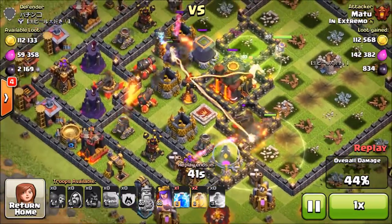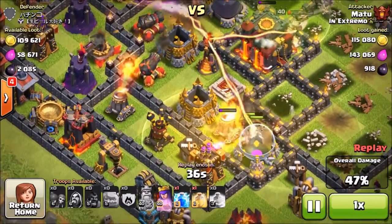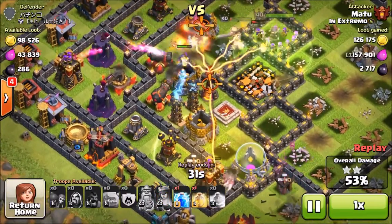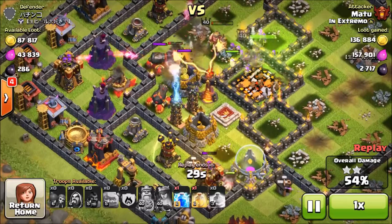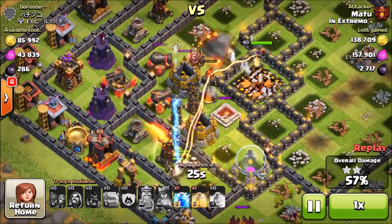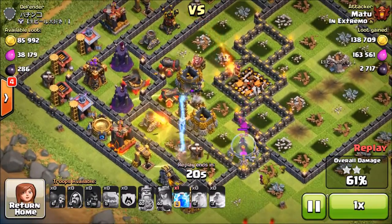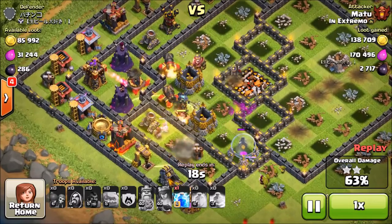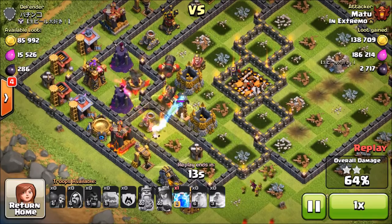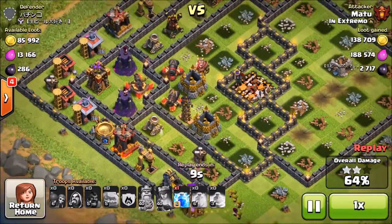I only had about 5 Hog Riders left over so it was kind of a fail. I brought 3 heal spells and probably should have brought 2 heal spells and then another spell like a rage spell to help out my heroes. The problem was that my heroes didn't get to the inferno towers quick enough, so I should have waited on my Hog Rider placements and dropped them a bit later. I did get a 2-star.